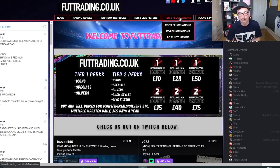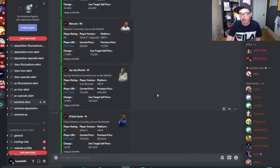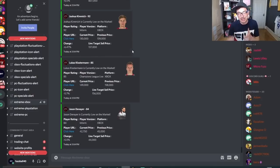We've recently introduced a tier 3, thanks to you guys asking for us to develop a bot. We came up with a program and what it does is it pings you every three minutes telling you when cards are low and what to sell those cards for. This is the area of the discord for tier 3 users — as you can see it's pinging you with the current price of these cards and the live target sell price. This runs 24 hours a day so you're getting continual deals the legitimate way. Check it out — get involved at foottrading.co.uk, but for now let's get into the video.